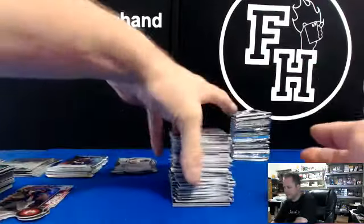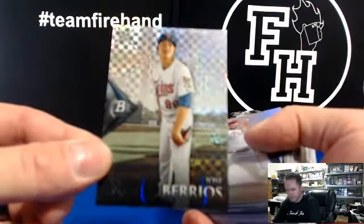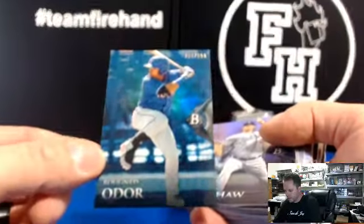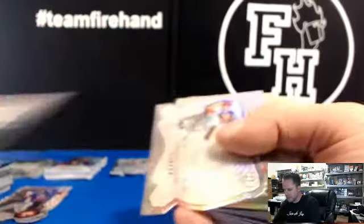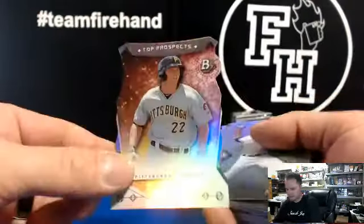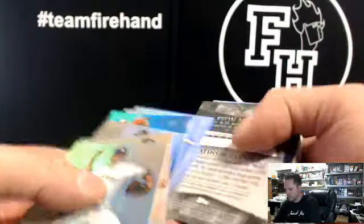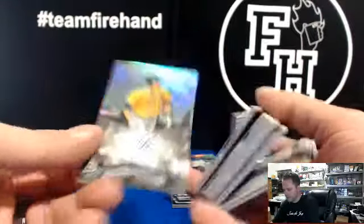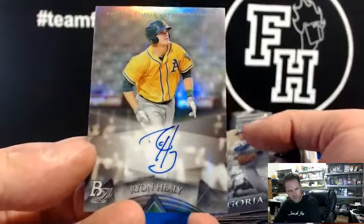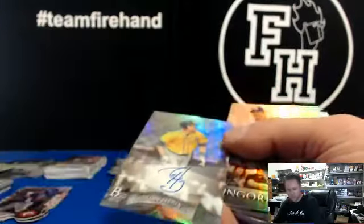We're almost done now, only two boxes left. Jose Barrios X-Fractor for the Twins. The blue is Rugned Odor, Rangers to $1.99. Bryce Harper die-cut. Tyler Austin Yankees refractor. Austin Meadows die-cut for the Pirates. First autograph is Ryan Healy for Savage Utes and the Athletics — second autograph for the A's on the break. Ryan Healy.